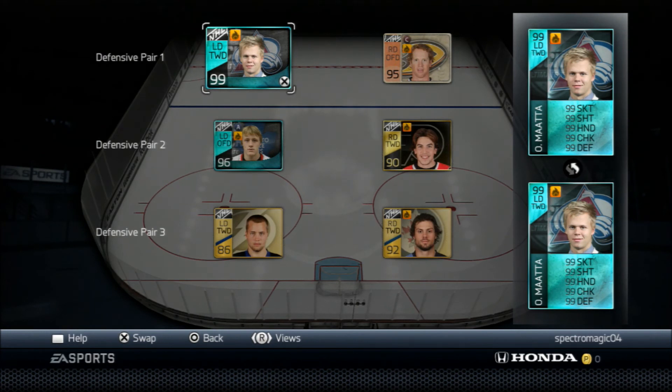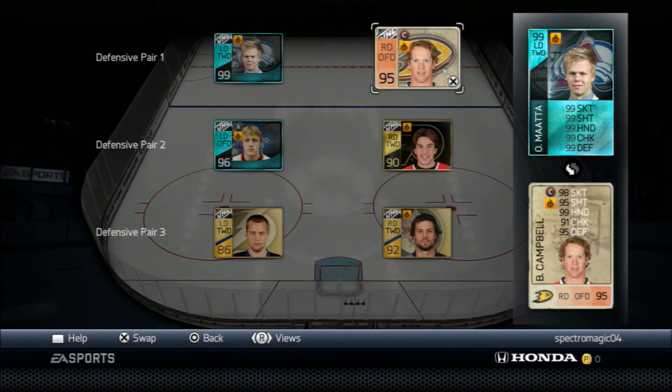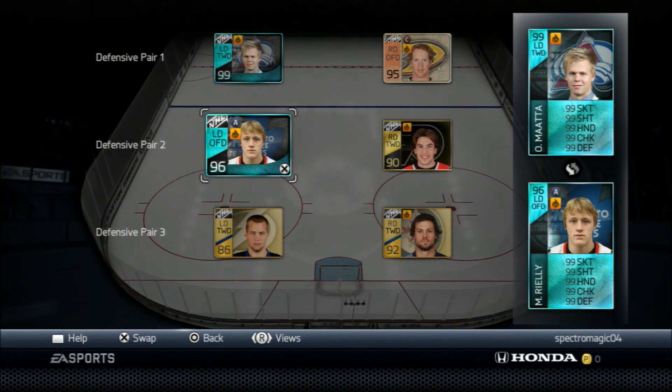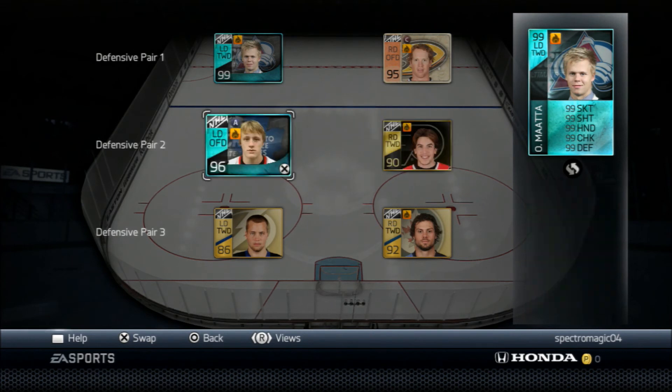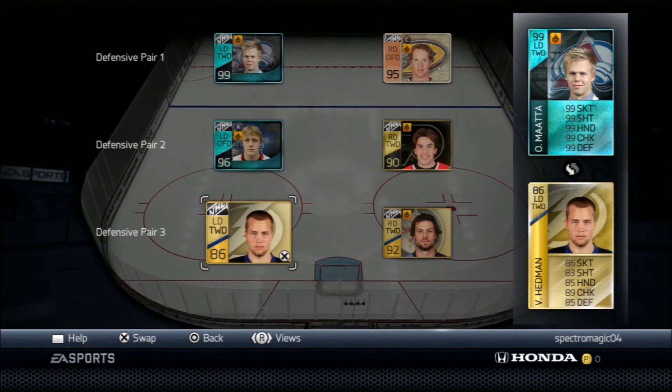My defense: I got Ole Mata, rookie of the year. Then Brian Campbell, milestone. Rookie of the year Morgan Riley. And Falk — he's not very good offensively, he's fast, he doesn't have the best shot, but he's a good passer. He's like a good two-way defenseman who plays really well in his own end and is pretty fast. So pretty stoked to have him.